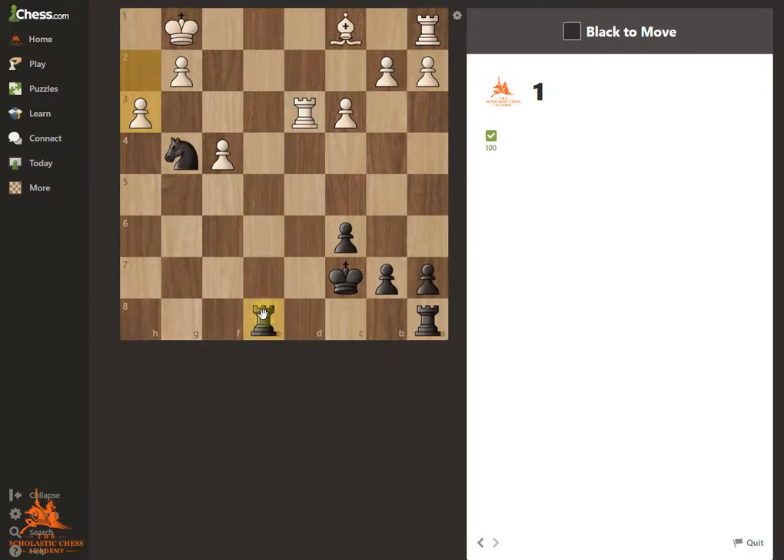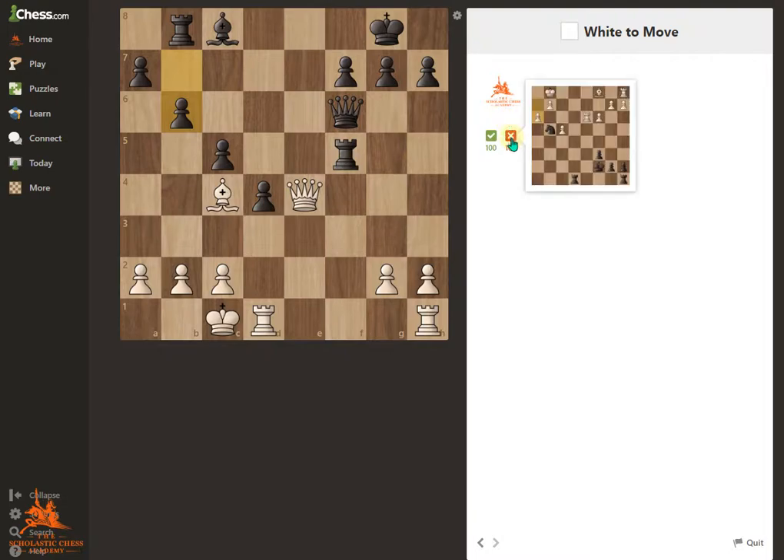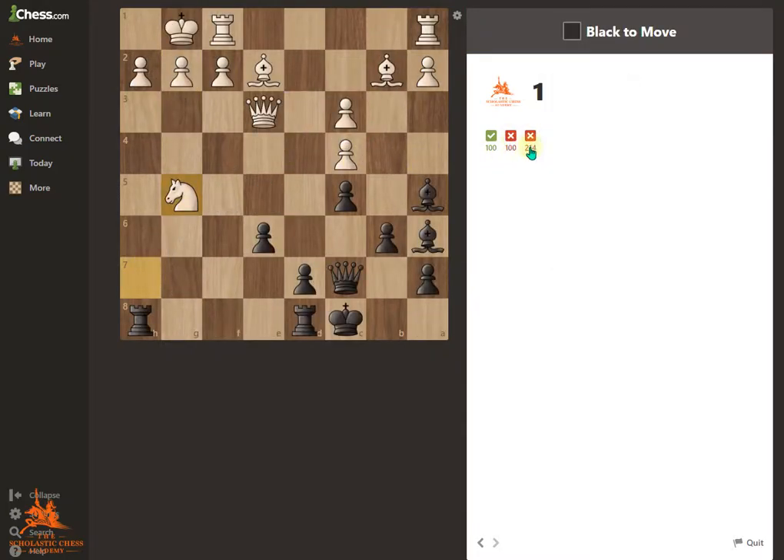But let's say I make a mistake, and I move my Rook somewhere else. It gives me an X here, which means I made a mistake. And right here, instead of going here, let's say I go here. And that's two X's.